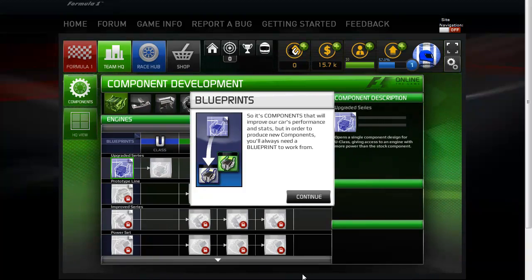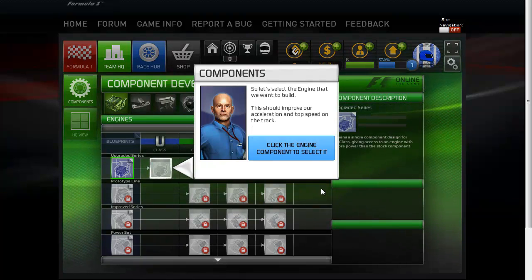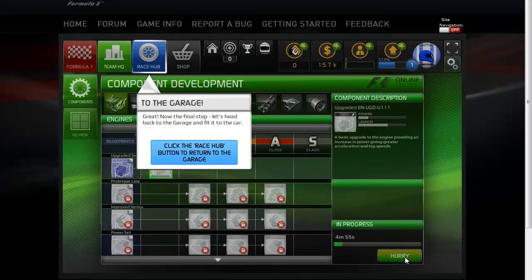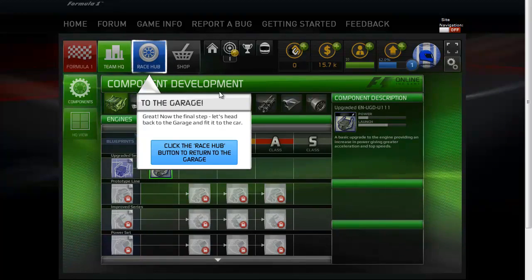We need blueprints to create components. In order to produce components we need cash, staff, and time — those are the three elements to focus on. Going back to look at the components, it says I can go ahead and upgrade my engine. In the bottom right corner you can see what it takes: only 10 people, no money, and five minutes. I click on that and there's an option to hurry it — you can rush jobs. As a result of upgrading the engine we get 50 XP.